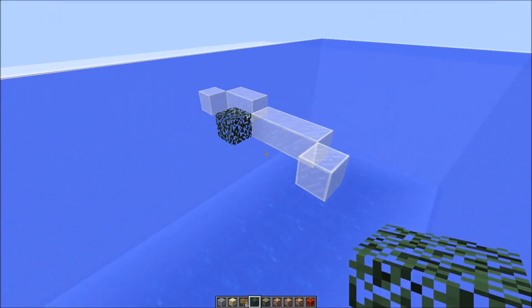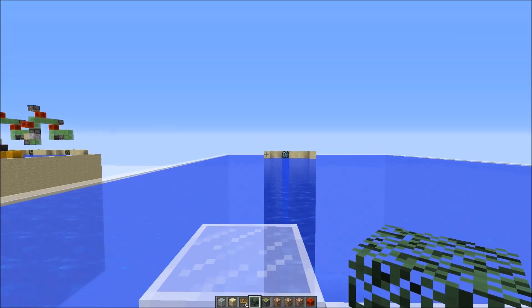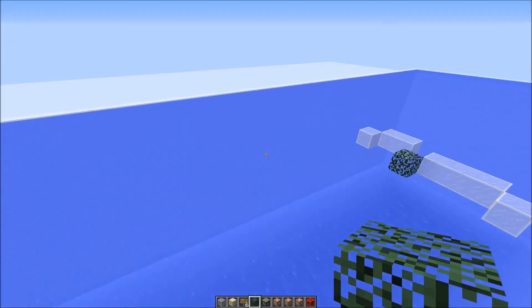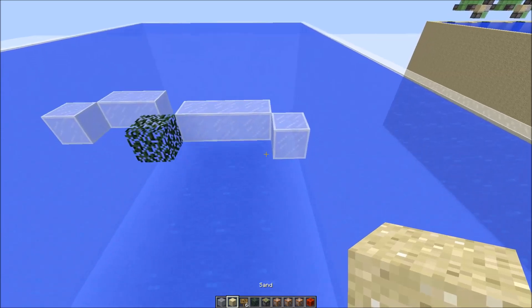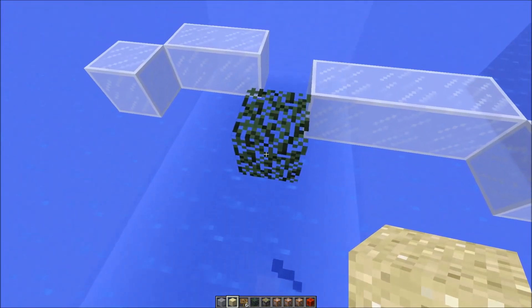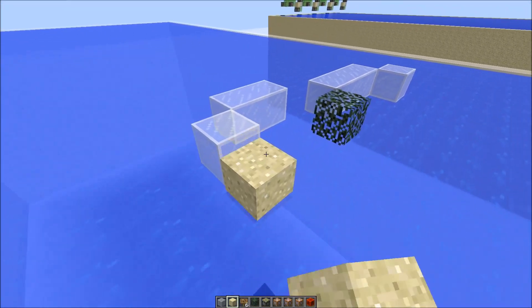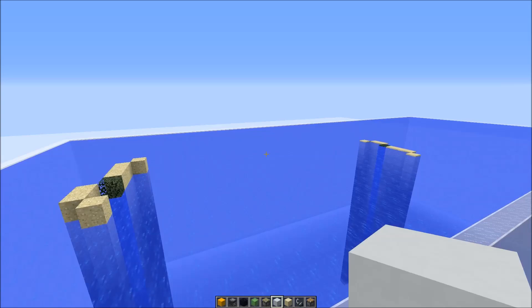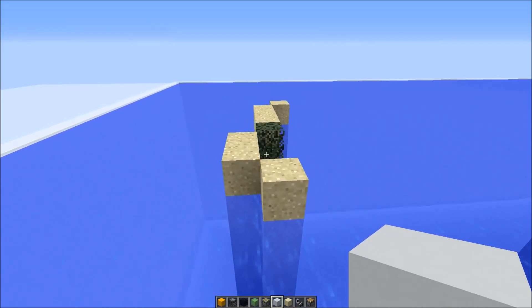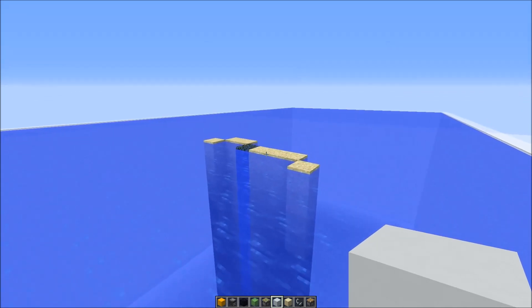You also have to do it on the other side. This block sticking out is in line with this block — so one block then three. The leaf blocks you have to place all the way down, and then this little bit in the back and another one in the front. This side sticking out of the water one block is intended, and this one can be even with the water level.